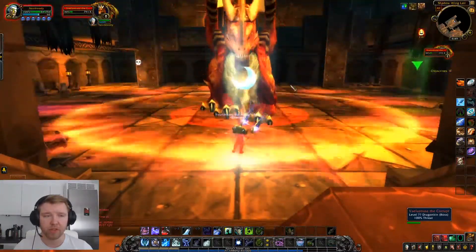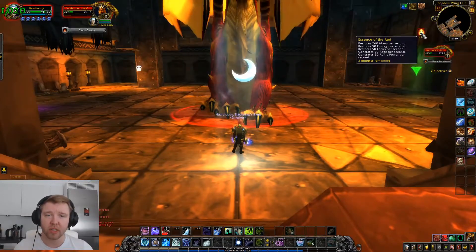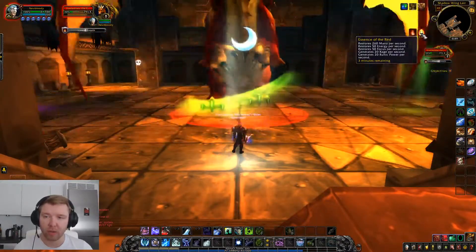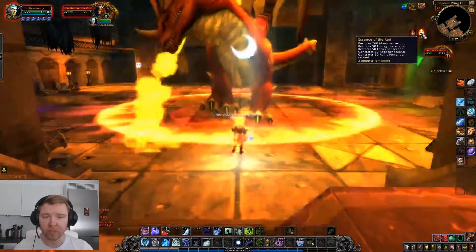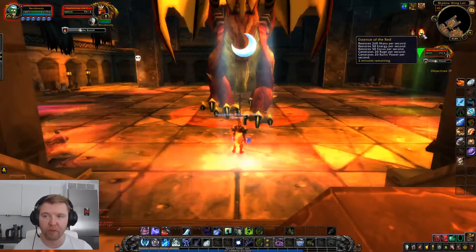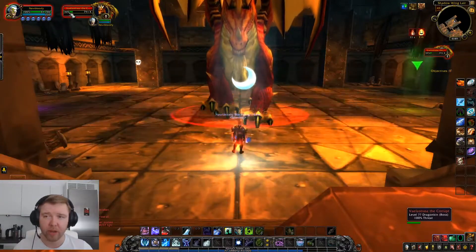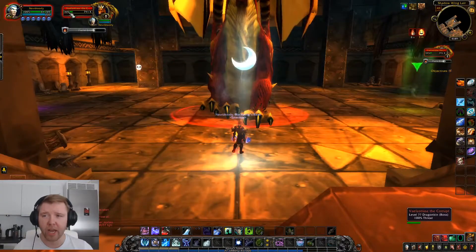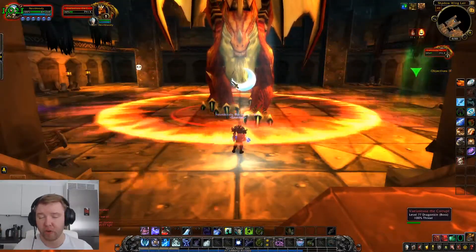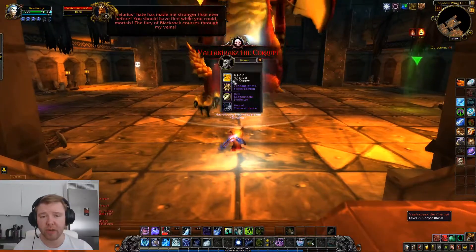Here we go — starting the fight. This is the buff I'm talking about: Essence of the Red. This basically gives you unlimited of your resource, which is most powerful for warriors. It's also incredibly powerful for rogues, as they can pump out their main damage abilities every single global cooldown. The boss also starts at 30% instead of 100%, which makes it more execute-friendly, as you'll get to 20% of the boss's total health much sooner. So here we go — just killing the boss and you get fat loot. That's it.